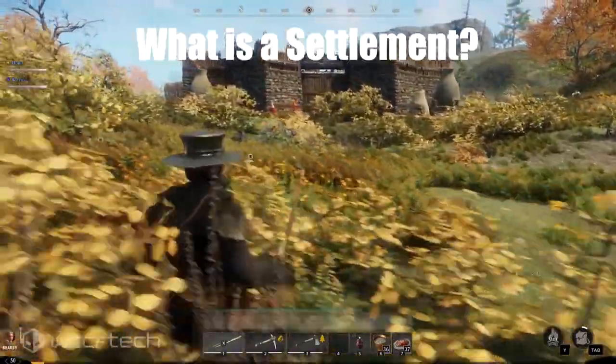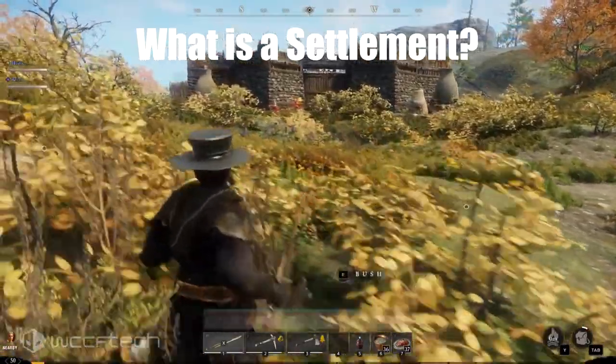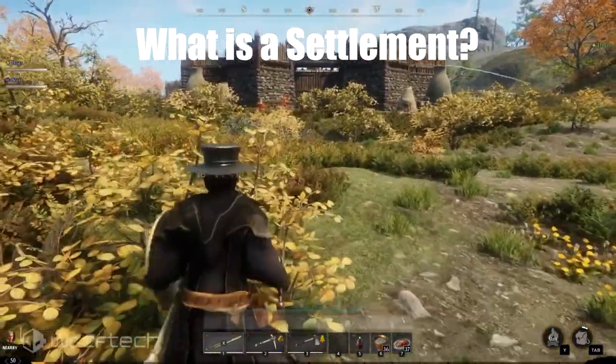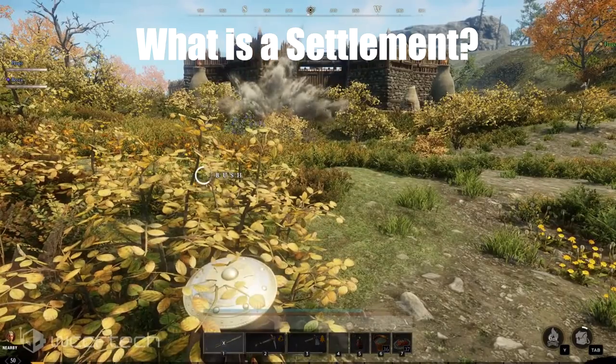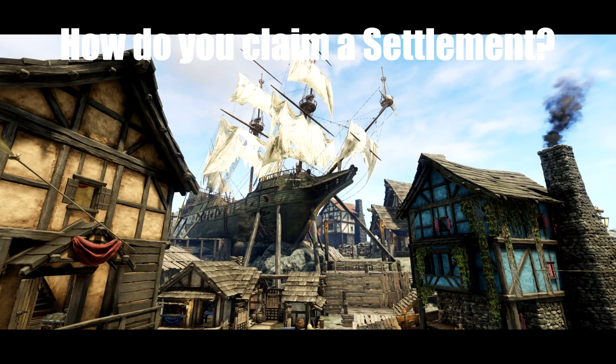So we're going to start with the basic question: what is a settlement? A settlement is where players live, congregate, craft, trade, work on town projects, and support their faction through faction missions. Death is not the end in Eternum, so settlements also serve as a respawn point for players unfortunate enough to have a fatal mishap on their adventures.